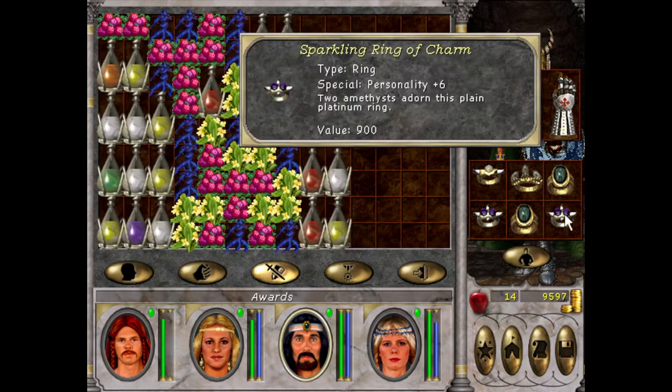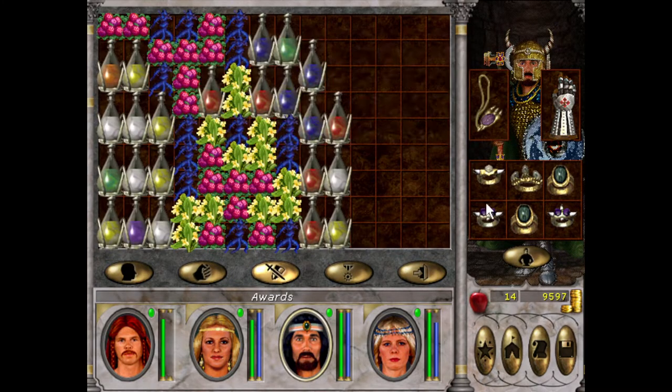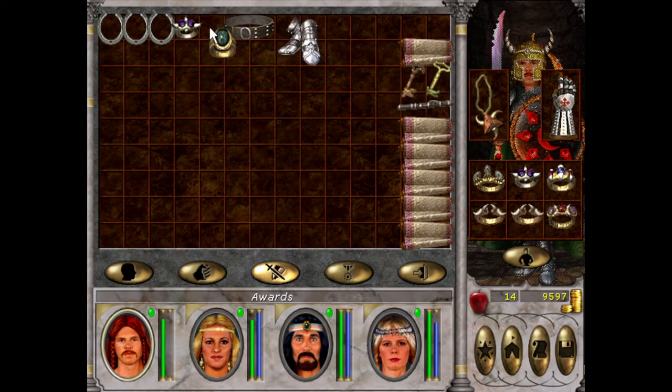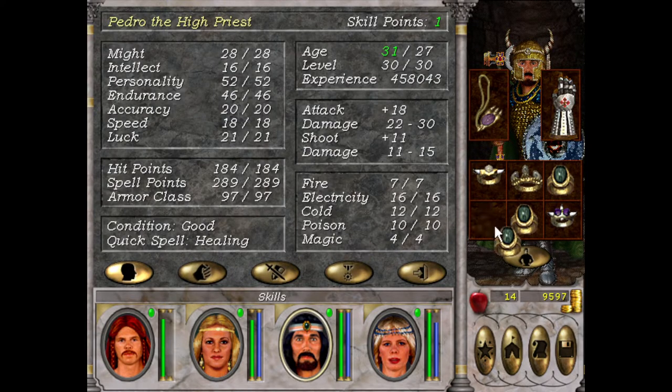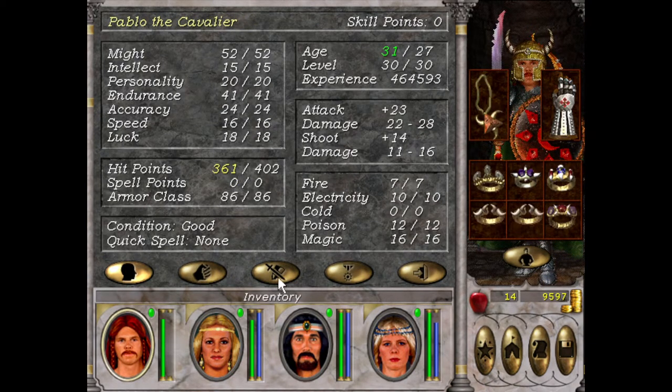Alright, Pedro — I think we'll get rid of your plus 2 Might ring and give you this one. Look at that — plus 3 to both! And he had the least attack rating, so we're all in the 20s without any buffs.